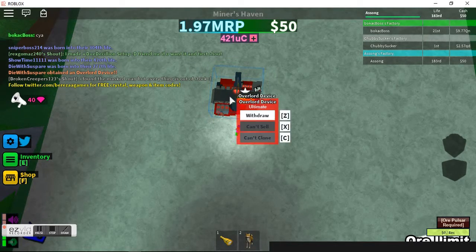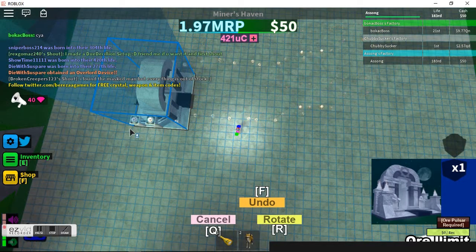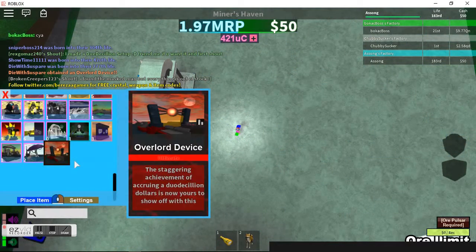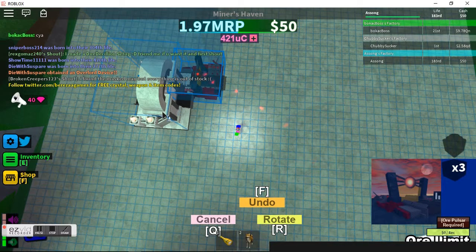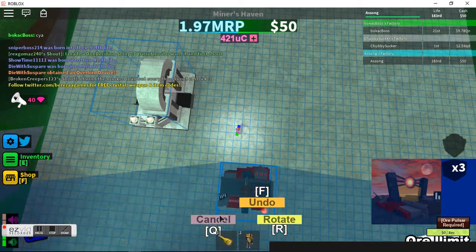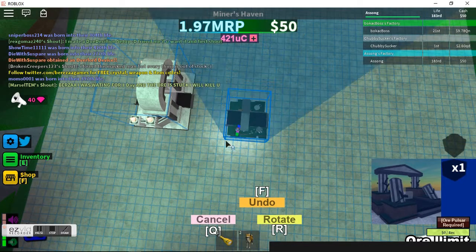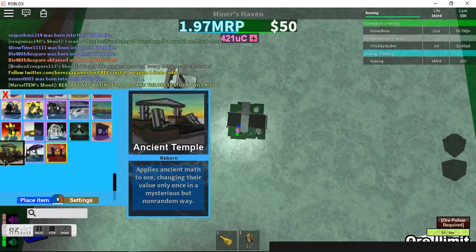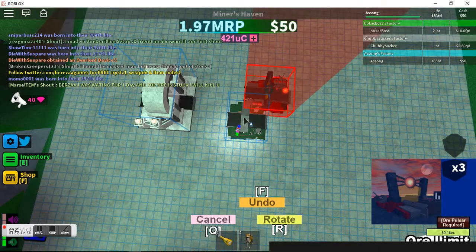Let me point something out. I'm going to grab a Gate of Eclipse and pop that down, then grab the Overlord Device. Its hitbox is kind of weird. The Gate of Eclipse also has a messed-up hitbox — it's not just that item. Like, with the Ancient Temple, put that down, bring this here, and although it doesn't go directly in, it can go right into the corner of it.